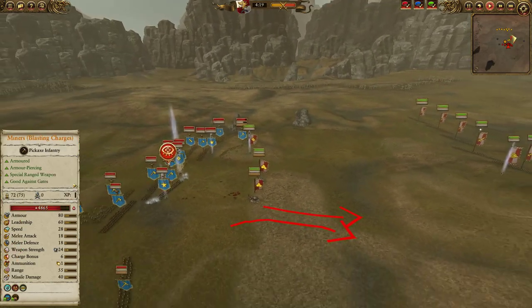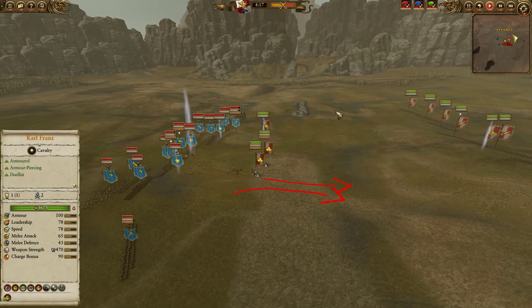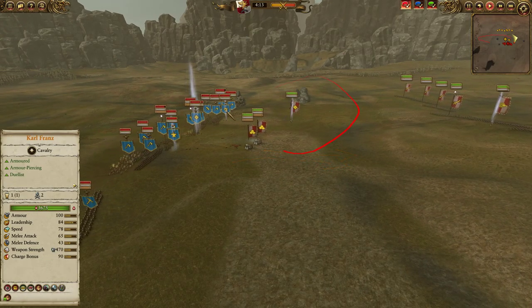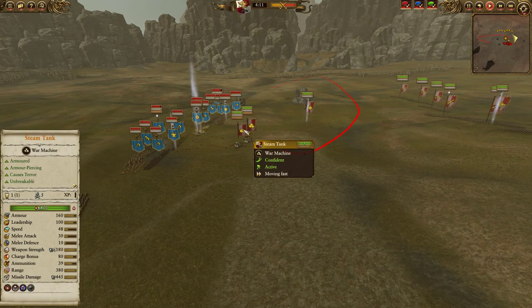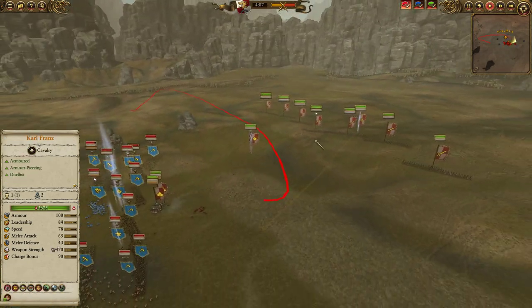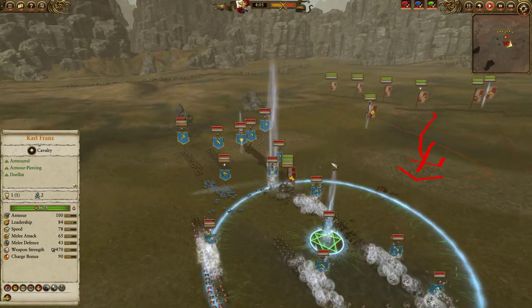I wasn't really in the mood to kite my opponent. Technically, what I could do in this game — because my opponent is very slow and didn't bring artillery — is Benny Hill around the map and snipe away with the Steam Tank. But I'm really not a fan of strategies like that. So we're going to push in with our infantry, Karl, and company, and just plow through.